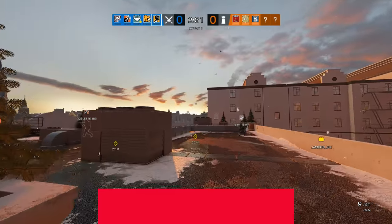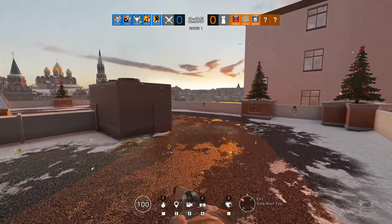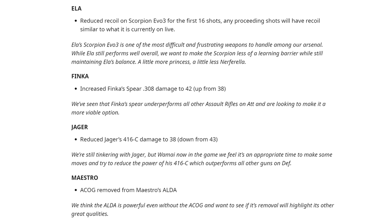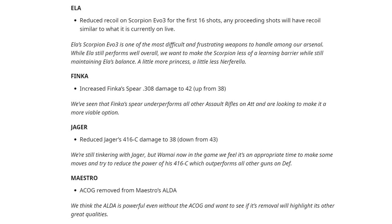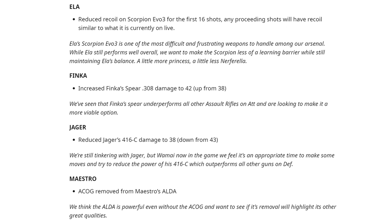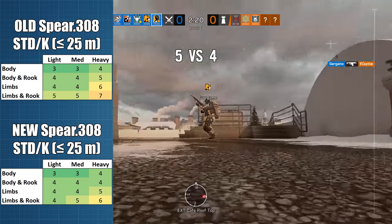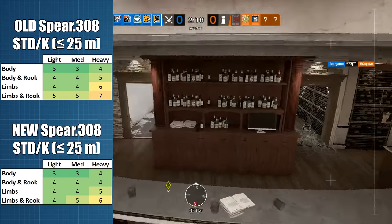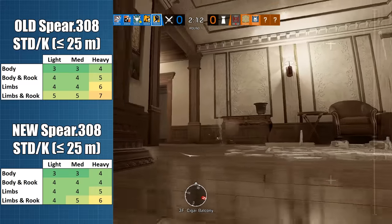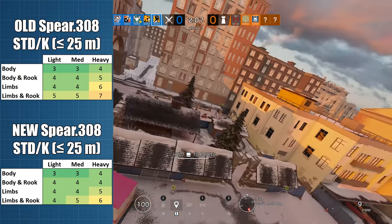Finka may be a powerful attacker overall with generally high win rates, but her Spear 308 bullpup rifle is quite underwhelming. To address this, the devs have adjusted its damage per shot to 42–26 depending on range, up from 38–24. The question then is: what practical impact will this have on the game? Well, at ranges up to 25m, the results are a little bit underwhelming. Against level 1 armour opponents, you will only save one shot to down or kill, and only if the enemy is wearing Rook armour and all of your shots hit just the arms or legs without over-penetrating into the body.